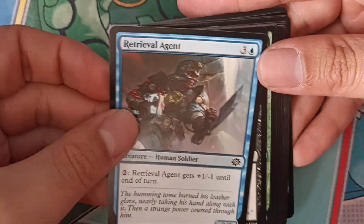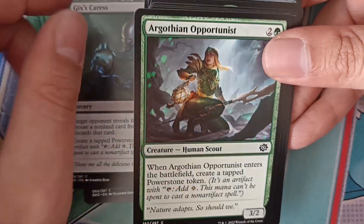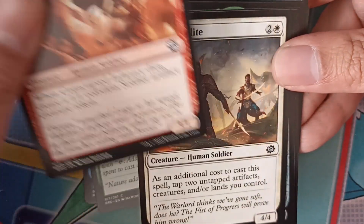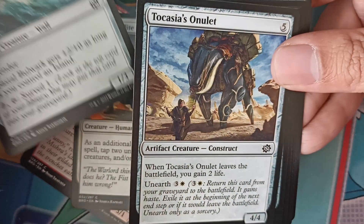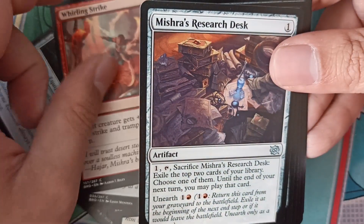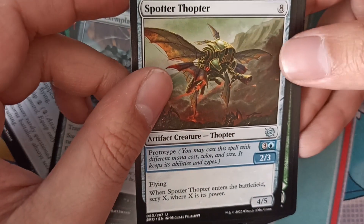Retrieval Agent, Gixis Caress, Argo Theerum ARD, Oblivion Opportunist, Conscripted Inventory, Warlord Elite, Coastal Bulwark, Tocassius Undulet, Euronauts Wings, Whirling Strike, Mishra's Research Desk, Steel Exemplar, Spotter Thopter.